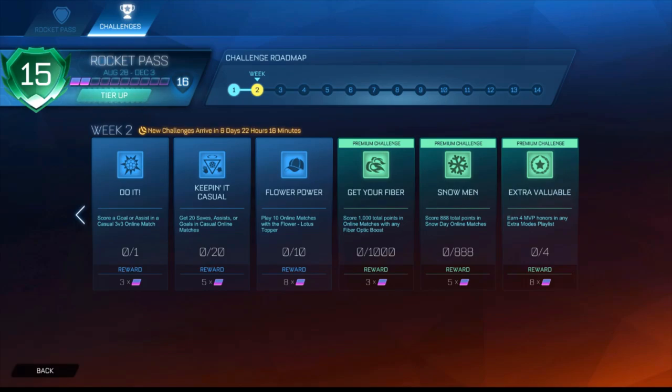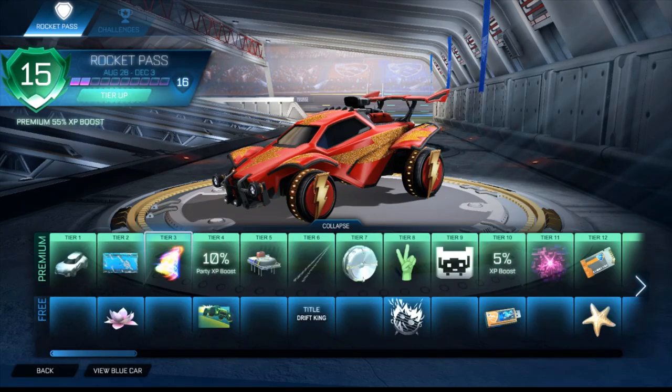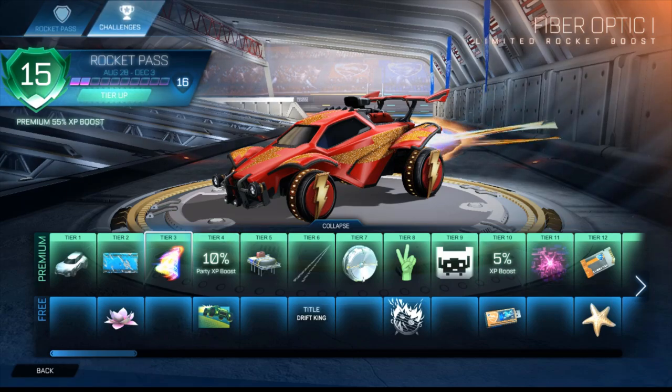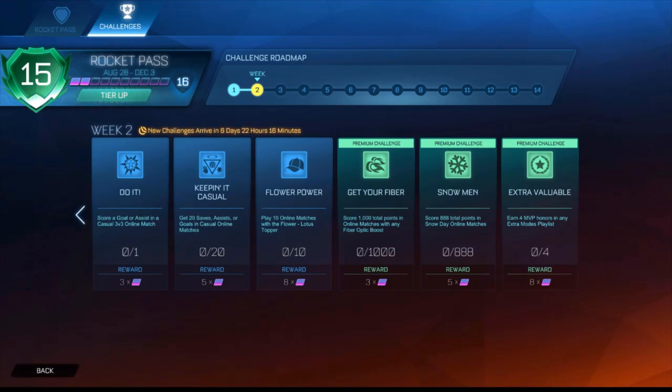The first premium challenge is score 1000 total points in online matches with any Fiber Optic boost, and this one can be found here at tier 3. You can also use one of the later versions or even a painted version — all of them work. The next challenge is score 888 total points in Snow Day online matches.